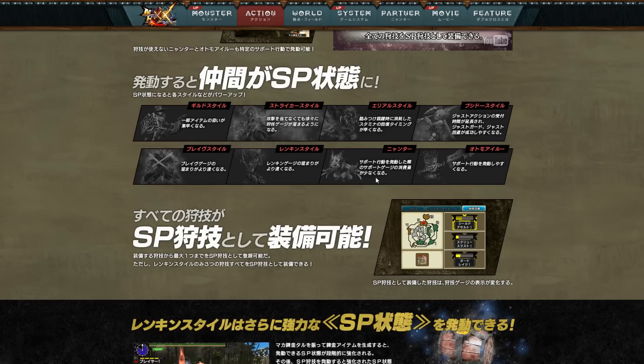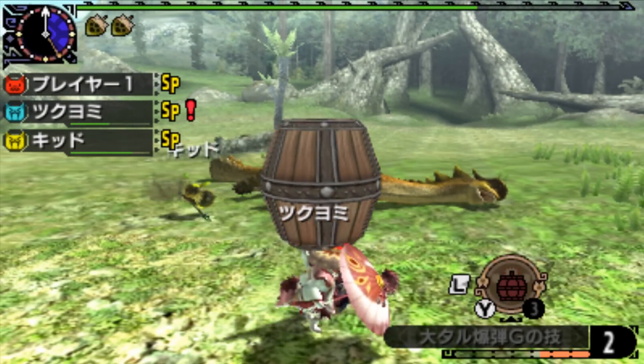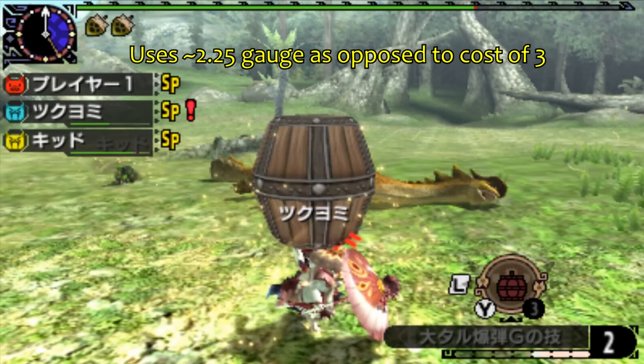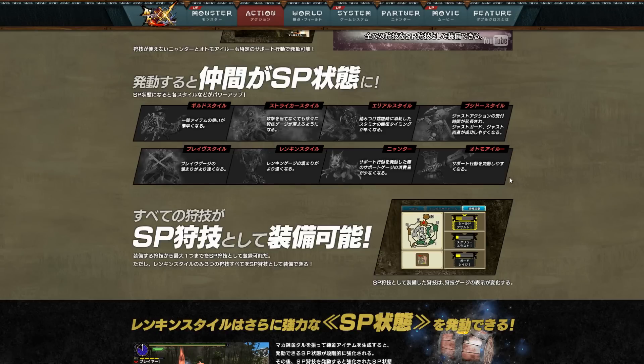The effect of SP on Prowlers is that their support moves will require less gauge to use. There's some footage showing a support move that has an advertised gauge cost, but in actuality when SP is active it doesn't quite use all of that. Additionally, for Palicos under SP mode the Japanese text says support moves become easier to execute — no specifics on this and it's difficult to test in the demo, so we'll have to wait to know for certain.